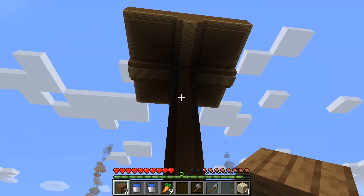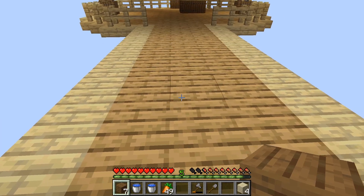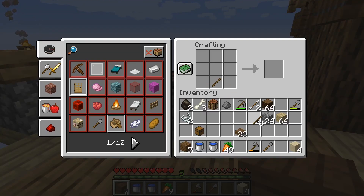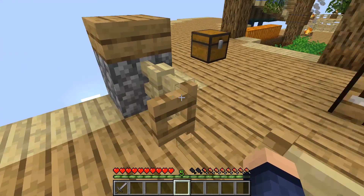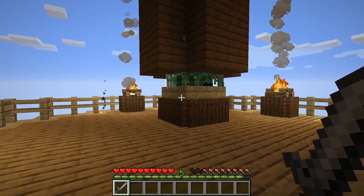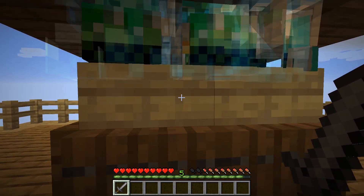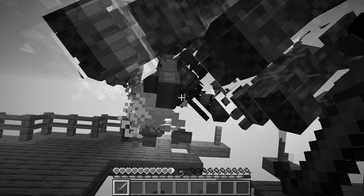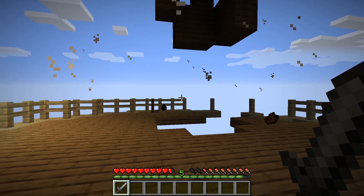The mob farm is done — it's actually dropping mobs, which means I can craft a sword. Safety first. Hopefully the creeper can't see me and won't explode. Looking good so far — okay, they could see me.